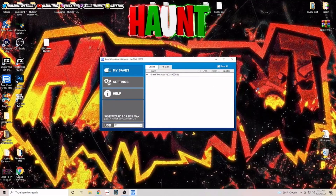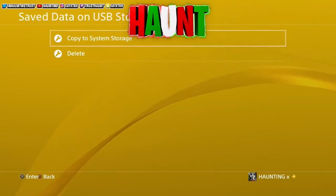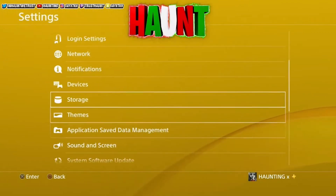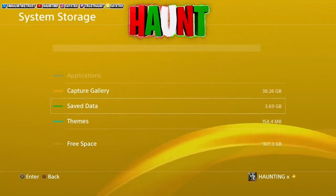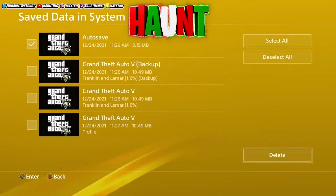Close Save Wizard, plug your USB into your PlayStation, and go to Save Data on USB Storage. Copy over the file that you just modded — make sure you hit 'Apply to All.' After that, there's one more thing you need to do. A lot of people say they're not getting a call from Lester. To get the call from Lester, go to Storage > Save Data and delete the GTA auto-save. From there you can go ahead and load up story mode.